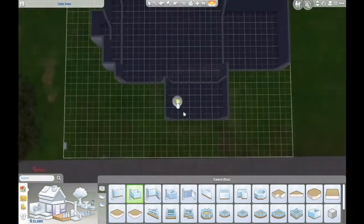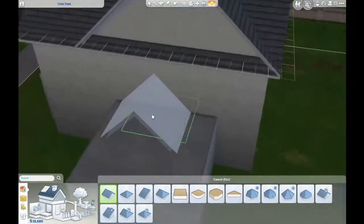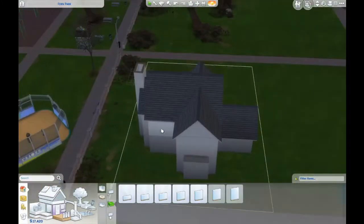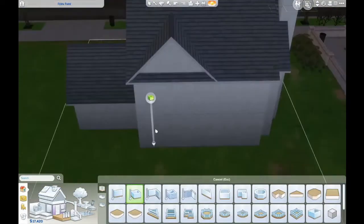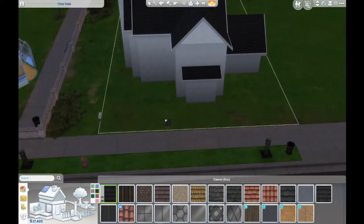In this video the original idea I had for this house kind of got changed halfway through. Originally I wanted it to be a house just for Seasons — almost like a holiday house with just base game and Seasons. But halfway through I changed my mind and decided on making this a cute small family house, and I'm pretty sure I ended up using more than just those two packs.